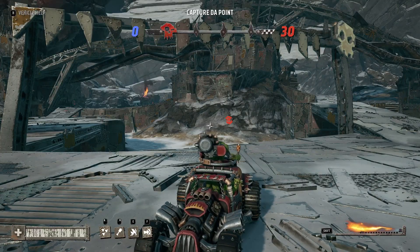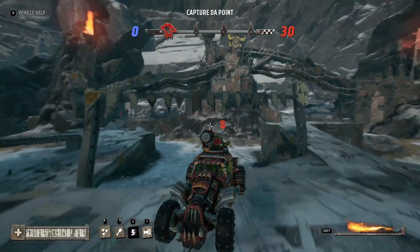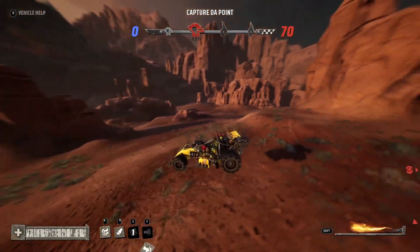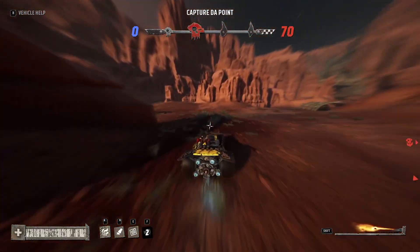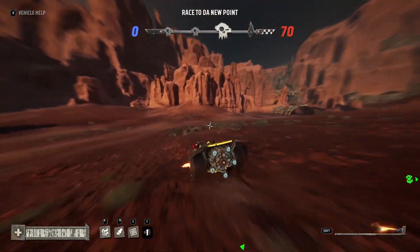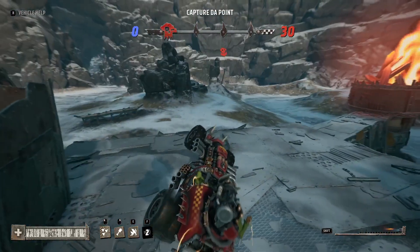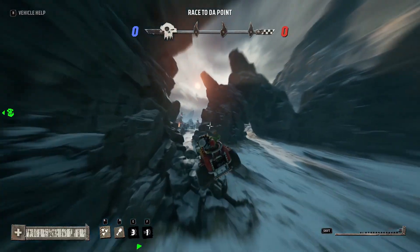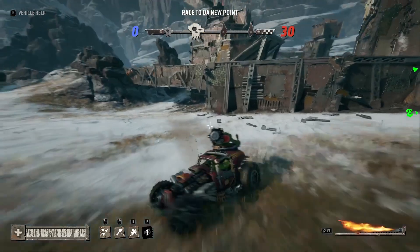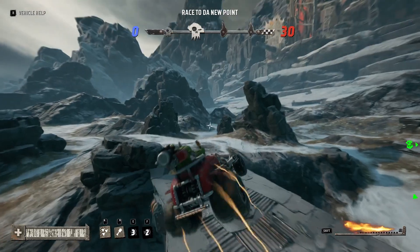Something I should mention: all abilities in Speed Freaks, including the dash, if you hold down the input, you'll activate the ability as soon as it's available. It is possible to combine a dash landing and a dash redirect — you'll have to experiment to find the right inputs depending on the direction you want to go. The last thing I want to mention is the wall dash. We're really going off the deep end here, but there are some applications for it — the conditions for performing a dash just require the bottom of your vehicle to generally be touching something.